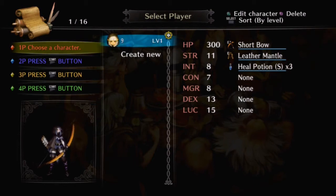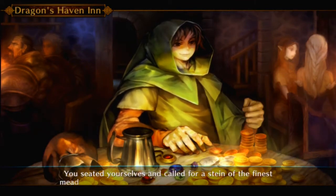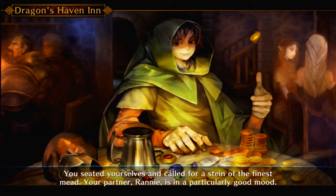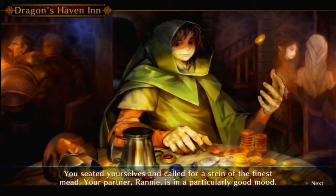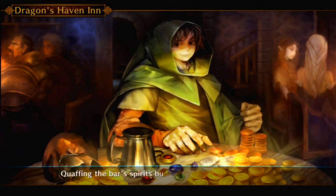Okay so we are level one. I've got a short bow, a leather mantle, and a heal potion. We just have to press X. Called for a stein of the finest mead — your partner Rani is in a particularly good mood. Having the bar's spirits build your spirits — when things are lively, Rani will recount a certain tale.